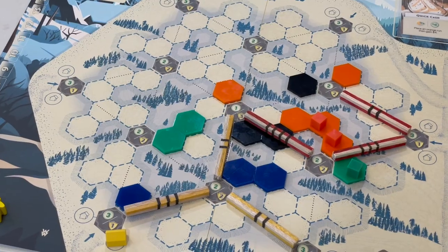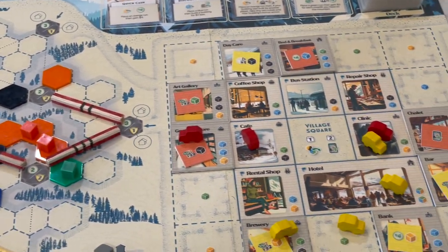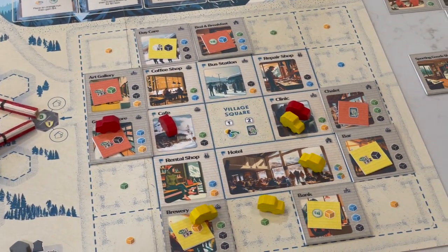Hi, I'm Sean from Waterworks Games and designer of Alpenglow, our first Euro-style strategy board game for two to five players. The village of Alpenglow just opened up its mountain and is looking for our help to expand the village and build ski areas for visitors to enjoy.